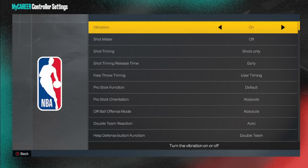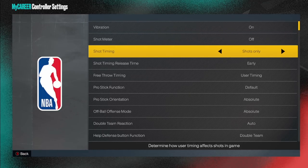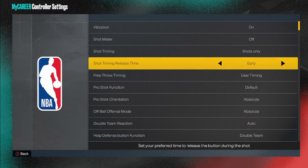Real quick — for people that feel like the jump shot is too fast, you want to put shot timing and release time to whatever suits you. If you feel like your jump shot's too fast and you're releasing late, go to "very late." When you first spawn in, it's going to be set on late if you're a new player.